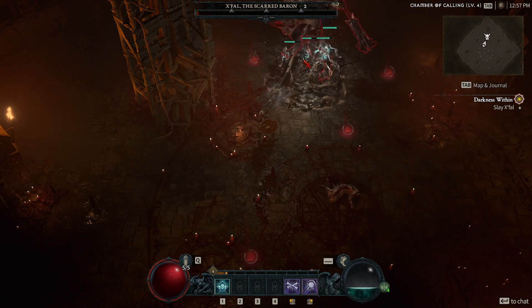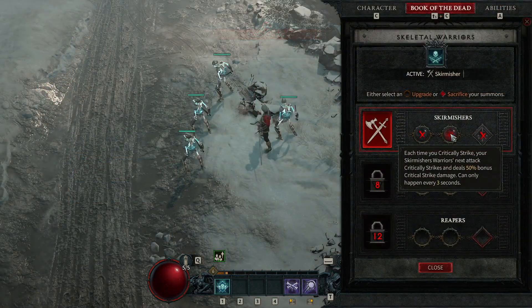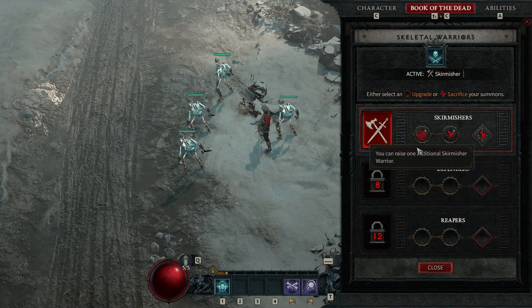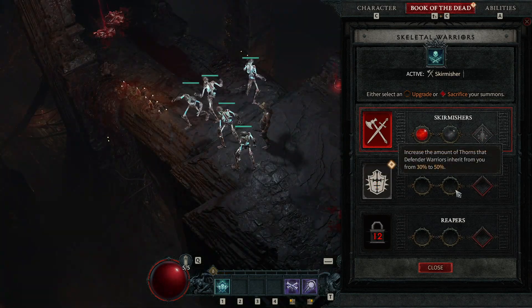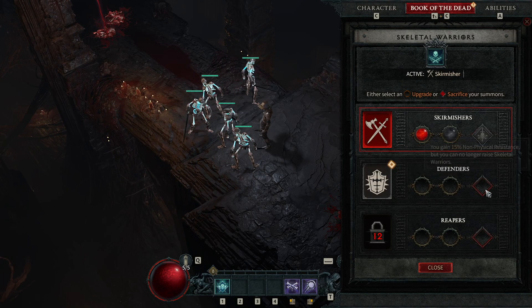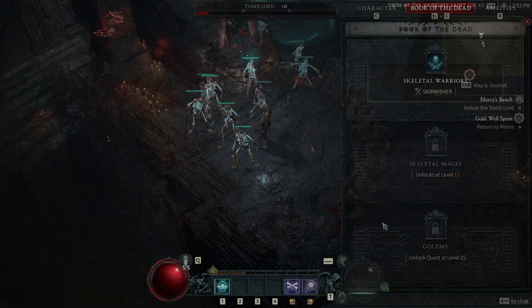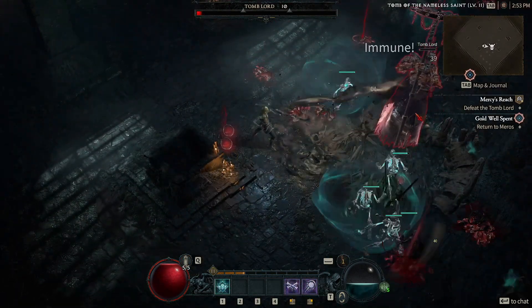The first boss I encountered was at level 4 — wasn't too difficult. I kept my range and the skeleton stayed alive, which is hopefully expected, especially this early on in the game. I got my first access to the Book of the Dead, which allows you to customize your minions. The first options are Skeletal Warriors — you can do Skirmishers, which are more offensive, or Defenders for a more defensive build. I opted to go with Skirmishers. I was playing on Veteran difficulty, but being that it's early stages — only levels 1 to 25 — it wasn't too difficult.